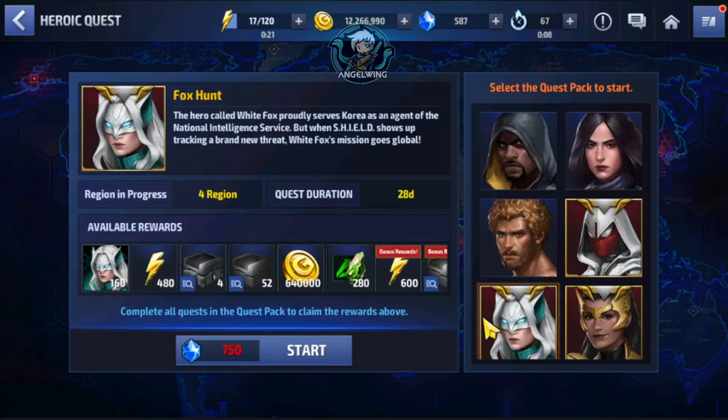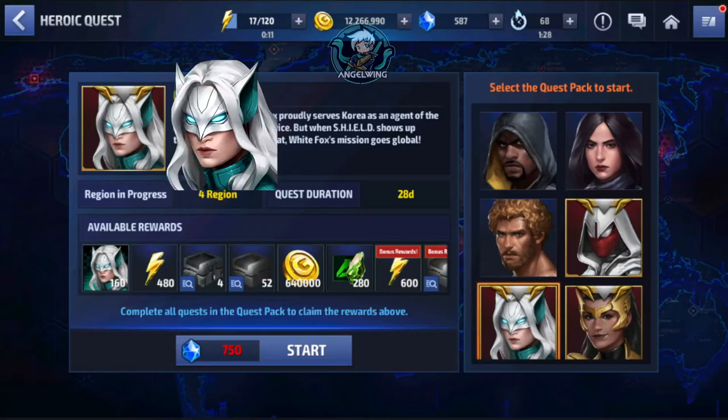As a first choice, I suggest you pick and use your ticket on WhiteFox. She is one of the best supporters for many contents, and specifically for hero characters with a leadership ability skill. So if you need to form a team with heroes, she is one of the best supports right now.